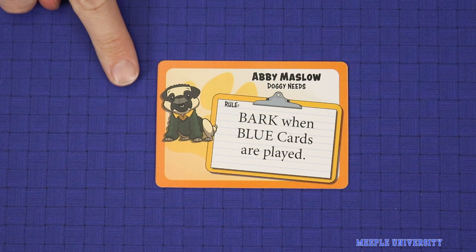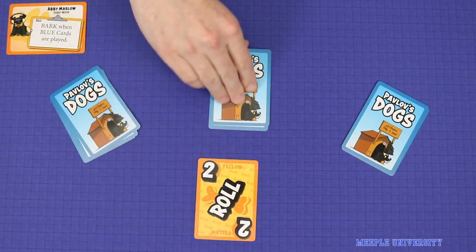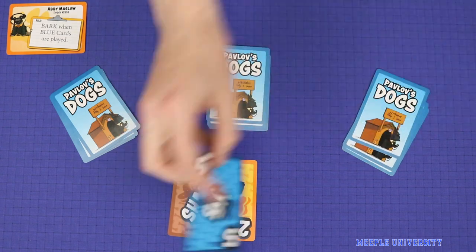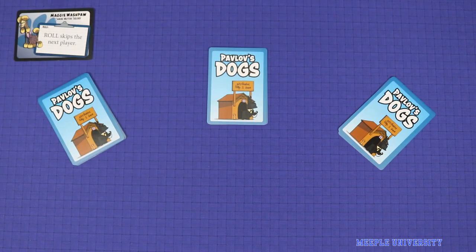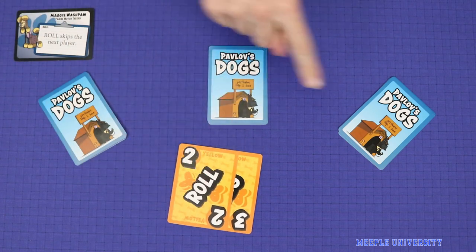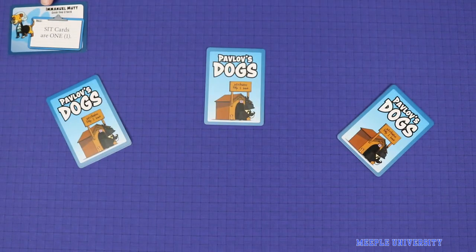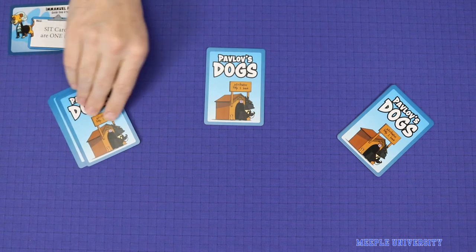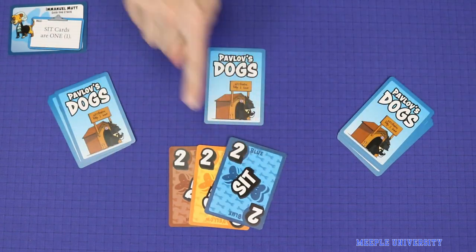For example, easy level cards require players to bark or make some other dog-like action whenever the card they play is of a certain type. For example: two, three, eight. Some rules make certain card types affect the order of play — for example: three, five, skip, five. Some rules change the number on cards — for example: two, four, five.